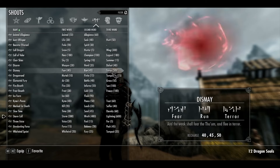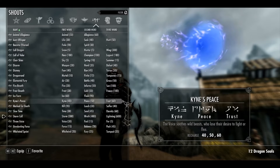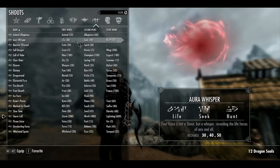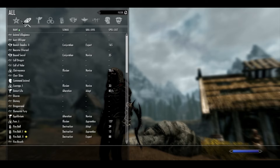My shouts — only missing three of them. I asked the Greybeards where these last three were, they wouldn't tell me, so I guess I'm on my own for a bit. And then the rest of these are just individual spells that, I mean, who really cares about.